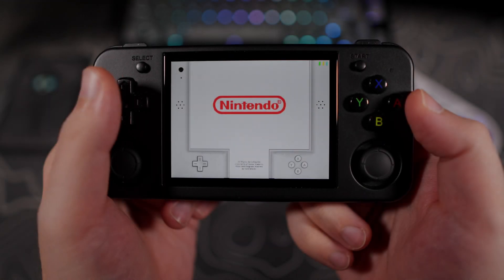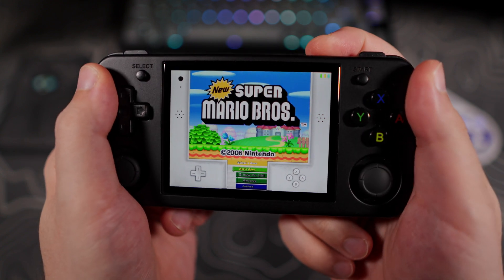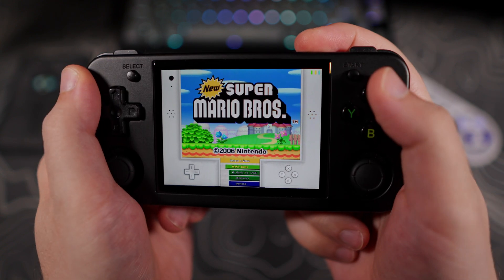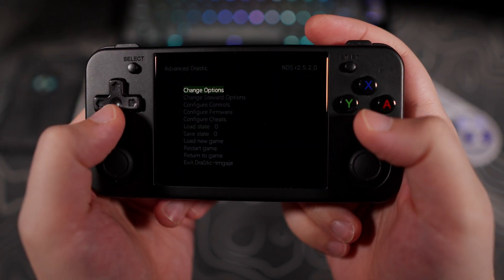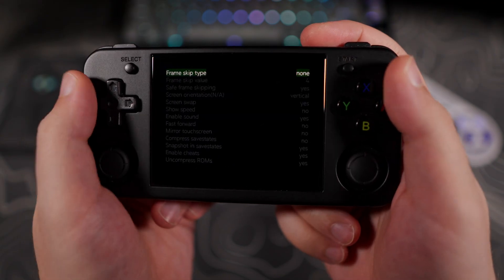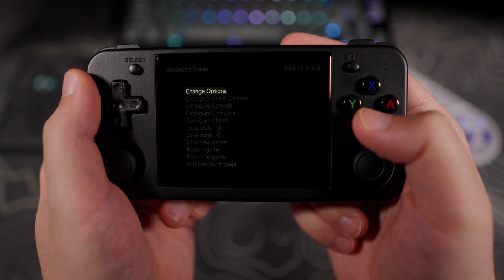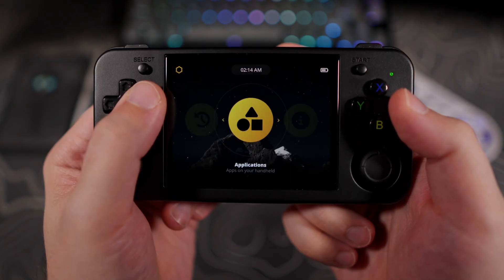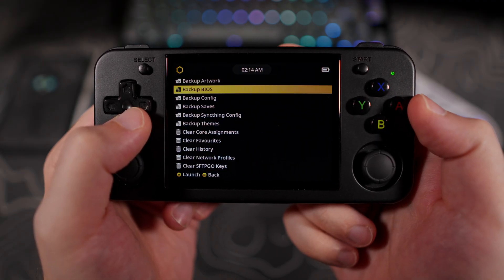The default external DraStic emulator has been updated. This is made by Turnguji, who was responsible for the DraStic steward version that we were using. The new version brings better performance, so a big thanks to him for the work that he does on these updates. If you encounter any hotkey issues with DraStic after the update, go to Applications, Task Toolkit, and select Restore DraStic Configuration.